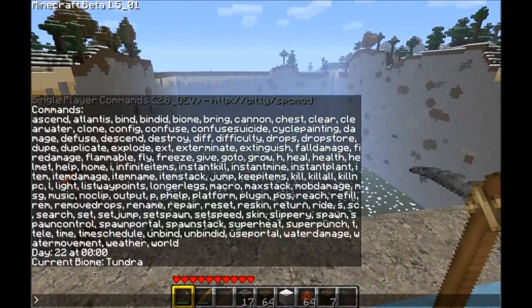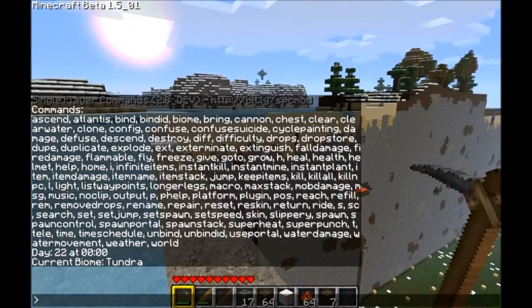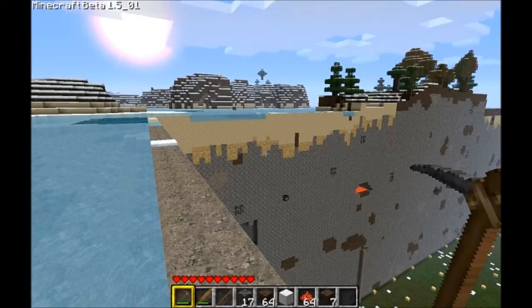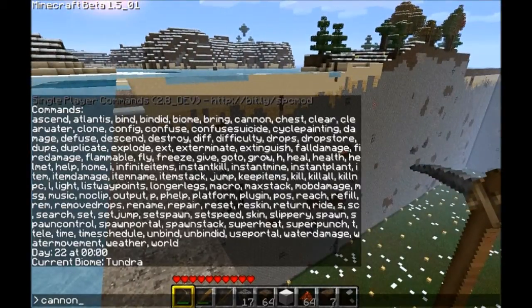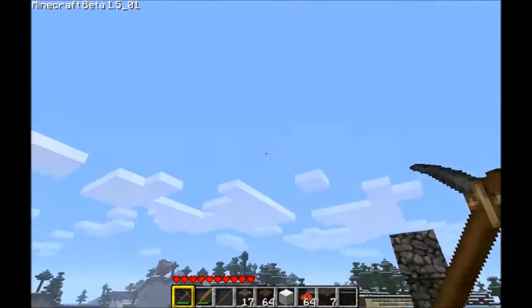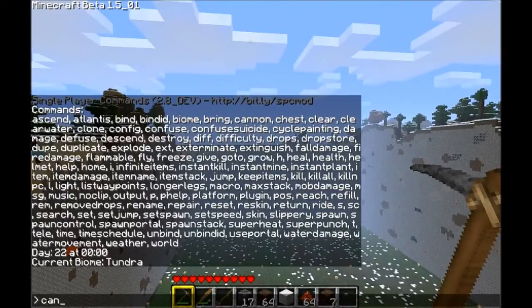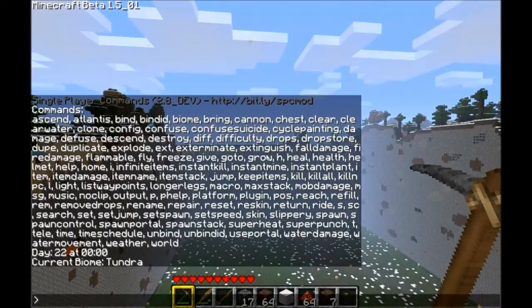The next one is 'cannon', which is pretty fun and interesting. It shoots a cannon at your crosshairs at a certain speed. Let's do 'cannon 3'. Let's do one with an explosion — see? And you could shoot it as far as you want, although it might not explode.